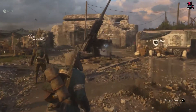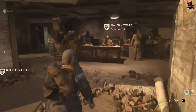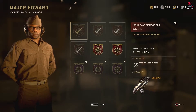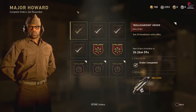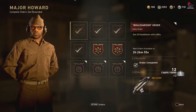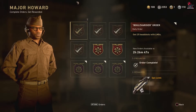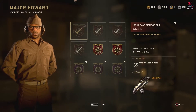Go to the HQ — that's headquarters — and walk over to Major Howard. When you get to Major Howard there is going to be a Belvedere Order. It originally stated get three headshots with an LMG, but they changed it to 25 headshots. I've already completed it because I wanted the Epic Lewis Belvedere variant.